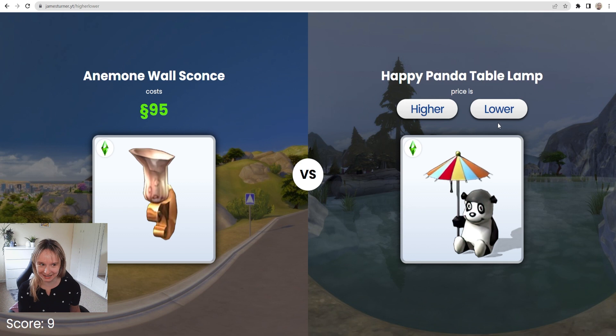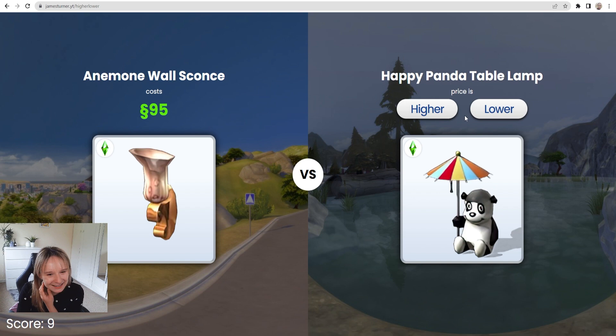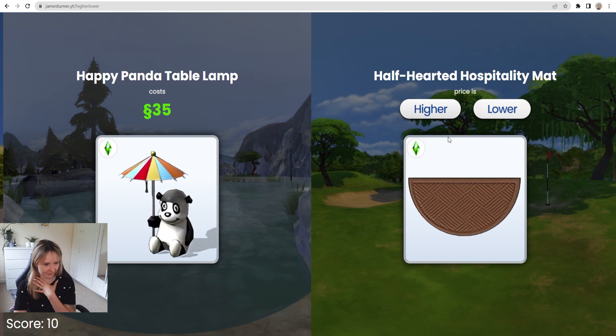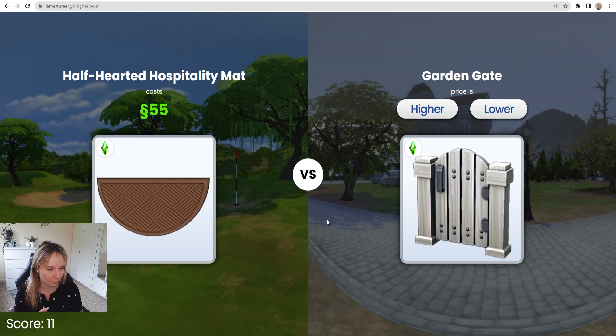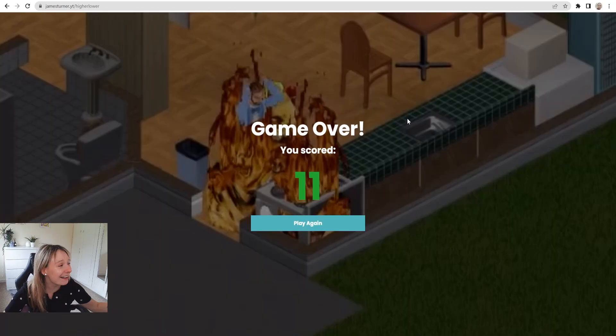And now we are at happy panda table lamp. Considering it's a lamp, it could be less than 95 because it's also a panda lamp. I'm trying to think where it is placed when you're buying things — I feel like that's really close to the start, which means it's cheap. But then again, it is a lamp. I'm gonna say lower. Thank Lord, it's only 35. Half-hearted hospitality mat — I feel like that's higher. That was a very very close one, but we're at 11, so I'm extremely excited. Garden gate — definitely gonna be higher. No! I was at 11. That's so good.